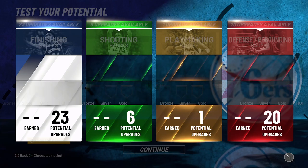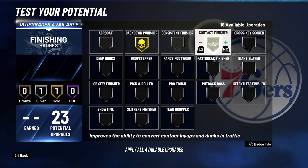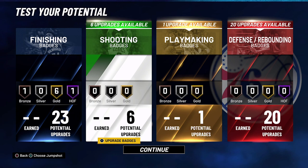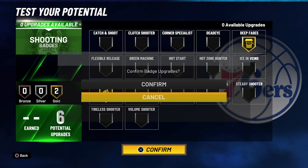For your badges: for finishing badges, you're going to put putback punisher on gold, contact finisher on gold, deep hooks on gold, drop stepper on gold, lob city finisher on bronze, pick and roller on gold, putback balls on hall of fame, and relentless finisher on gold. For your shooting badges, you're going to put deep fades on gold and pick and popper on gold. For your one playmaking badge, you're going to put it on post spin technician.